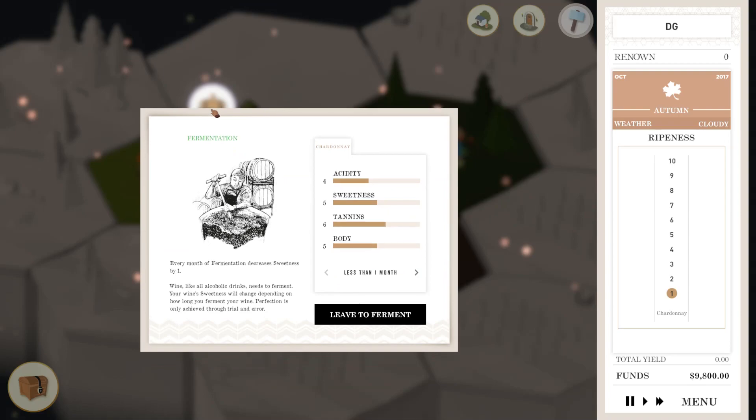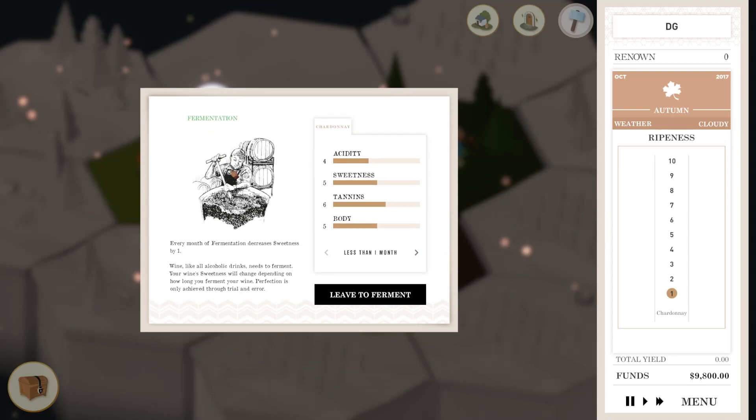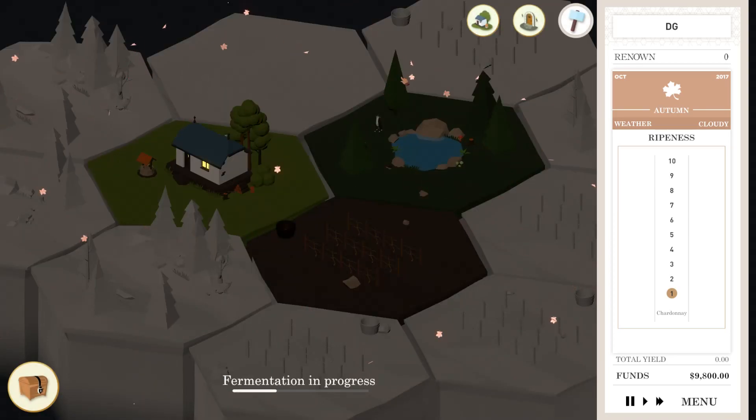Now we got to fermentate it — we're not at bottling yet. Fermentation is important. With fermentation, the longer the period, there's a decrease in sweetness. I kind of like the idea that we are right in the middle with sweetness. So I'm going to put it at one month. You want a little bit of fermentation since it is wine, after all, but you don't want too much. Maximum we can go is four months. I think one month is safe — it shouldn't drop the sweetness too much. And now we wait for our wine to ferment.